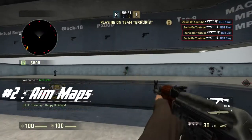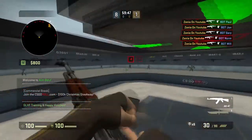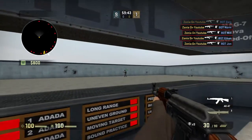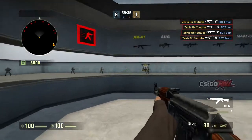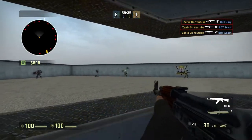The second tip is pretty much a no-brainer. It's just to download an aim app and practice your aim. Every single CSGO player should do this. I do it, professionals do it, my friends do it. It's something that you should do because your aim is probably one of the most, if not the most important factors of Counter-Strike.